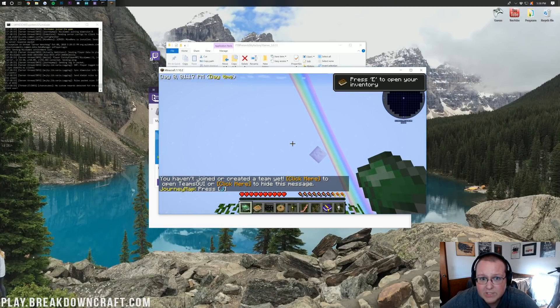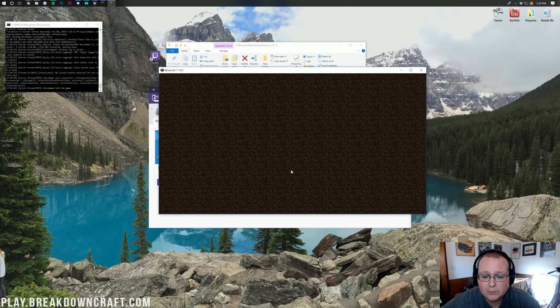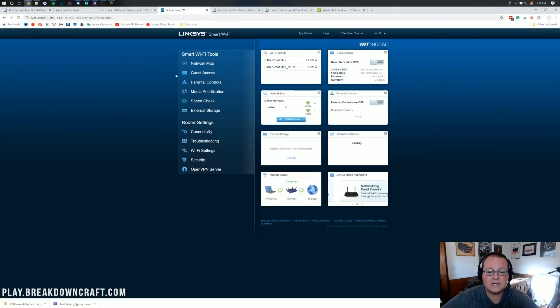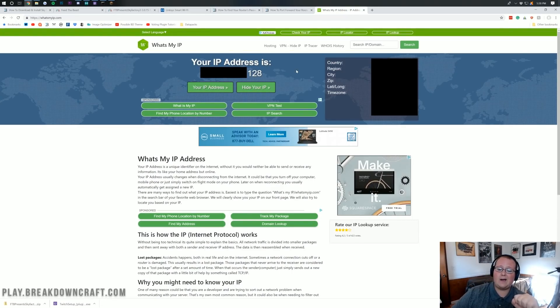But what if we want our friends to join? Pretty simple — we're going to disconnect and your friends are going to join through the IP address we find from WhatIsMyIP.com, which is linked in the description. The screen shows black boxes over the IP address because you don't want to give this out to everybody. You can actually see the information that somebody can get from your IP address, so be careful.